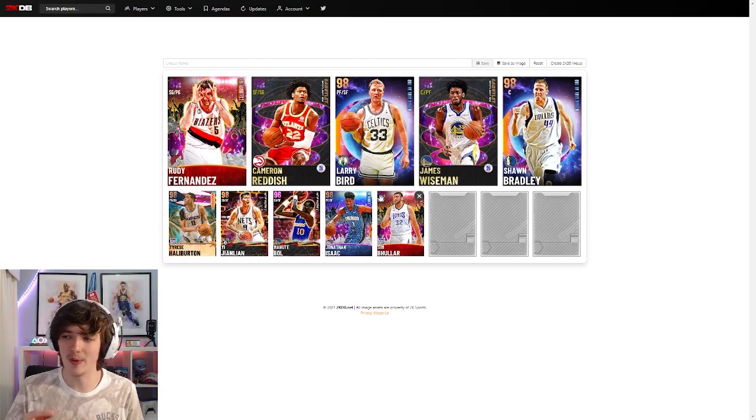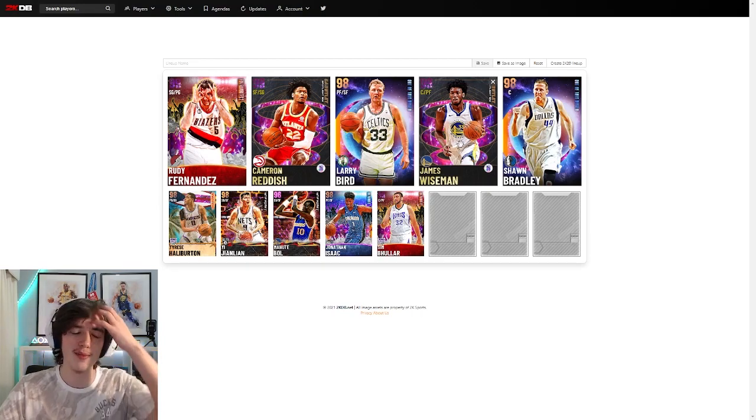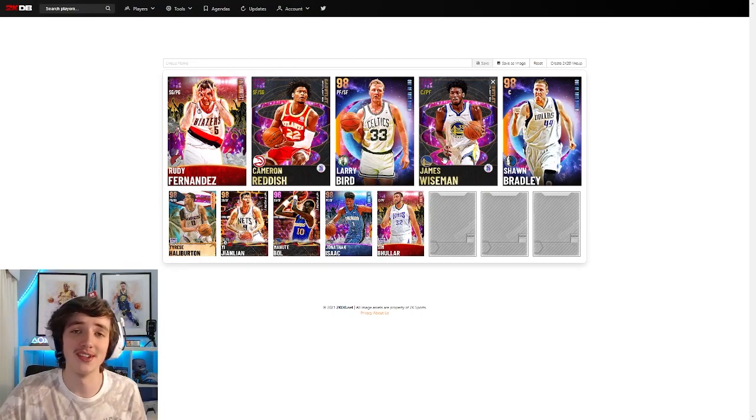The total comes out to about 69,600 MT when you add it all up — and that includes the two free cards in Cam Reddish and James Wiseman. So 70,000 MT sounds like a lot straight off the bat, but it is honestly not a lot for this caliber of cards. You don't have to get them all at once — if you want to get Simbalon first to get the most expensive out of the way, go for it. He represents more than a quarter of the entire lineup by himself.